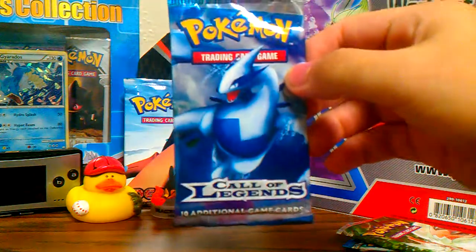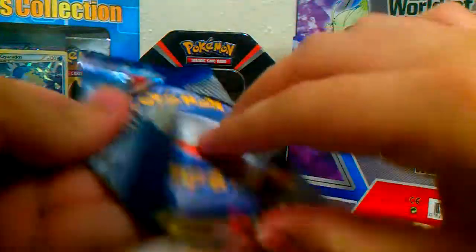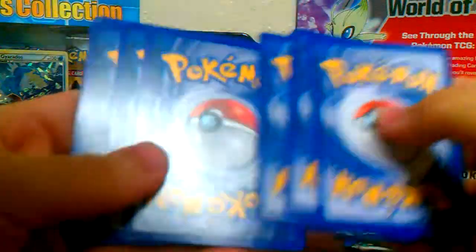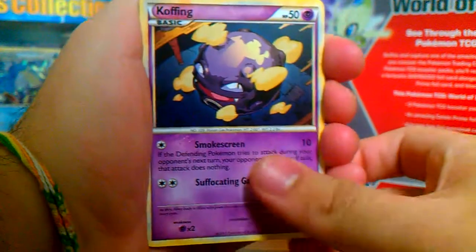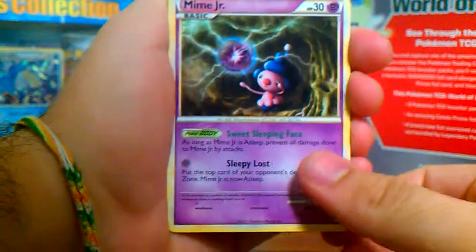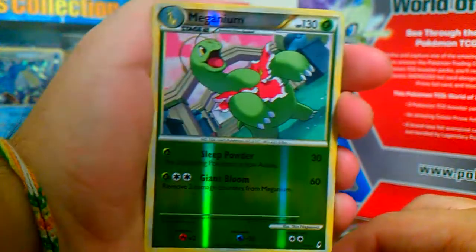We have a Lugia pack. So we have a Slowpoke, a Misdreavus, a Koffing, a Panko, a Cyndaquil, a MimeJr, a Copycat Support, a Flaffy, and a Meganium Reverse, which is a rare.